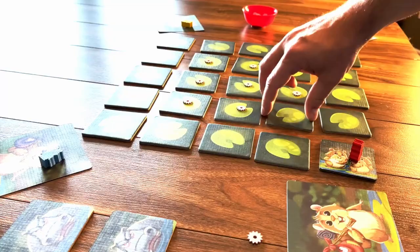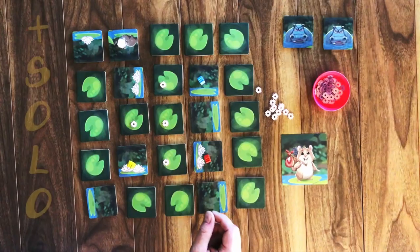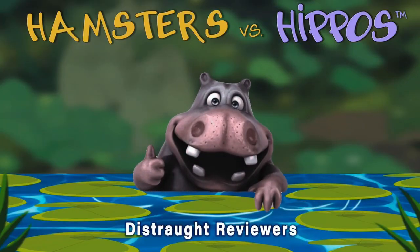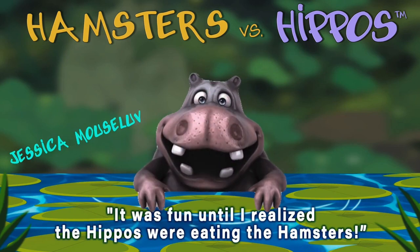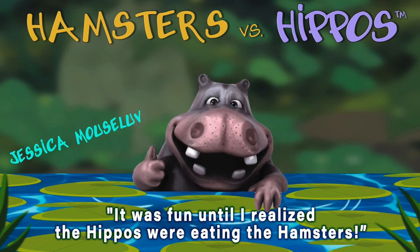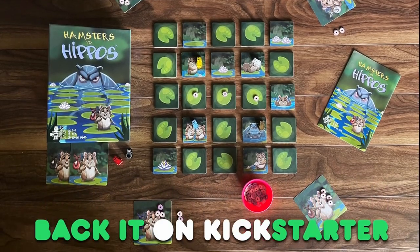Hamsters vs. Hippos is a light, press-your-luck game of tile-flipping, point-collecting, and hippo-avoiding fun that plays two to six players and includes a solo mode. It's so fun that reviewers are lost for words, like Sally Pet Hugs who says, 'This is wrong on so many levels,' and Jessica Mouse Love who says, 'It was fun until I realized the hippos were eating the hamsters,' or Bob Kissapet who simply shouted, 'What's wrong with these people?' Hamsters vs. Hippos — back it on Kickstarter today.